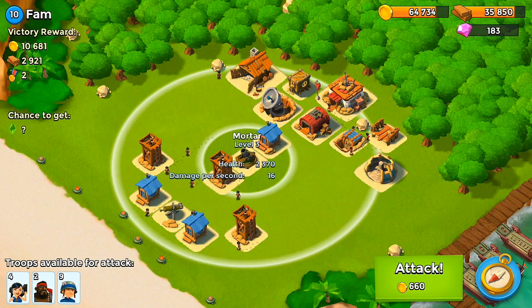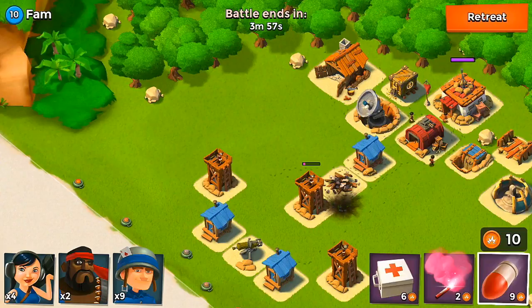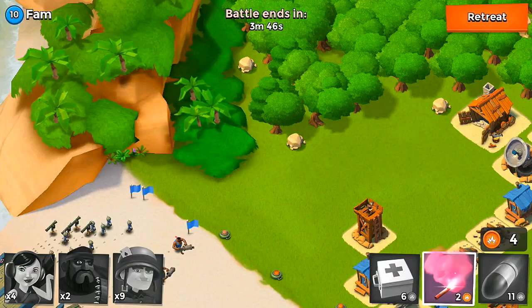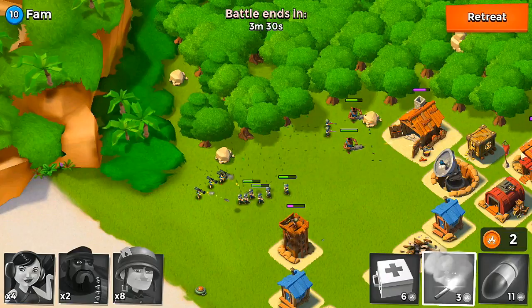Looking at this base here — I'm just scouting it right now. This is a real-life player base, and his headquarters is all the way in the back. All I have to do is try to flank around and I should be able to get by this guy no problem. I'll take care of those two buildings, drop my troops with the heavies a little closer to that sniper tower so they get shot at, and flank around the back. I didn't have enough for another flare, and that turned into a little bit of a problem.